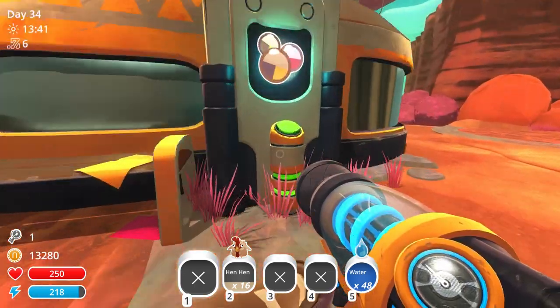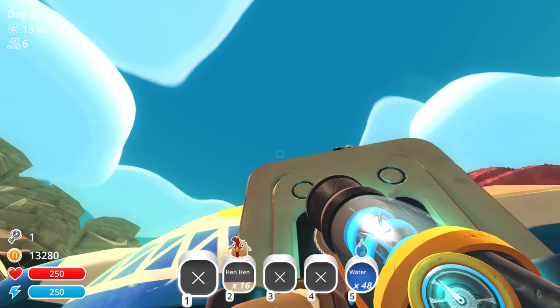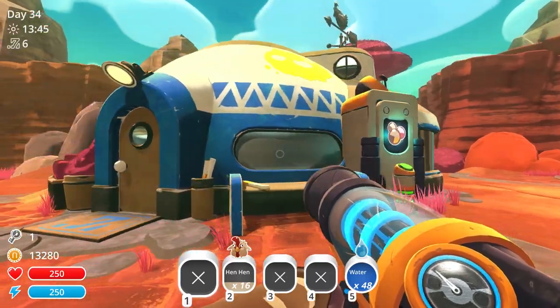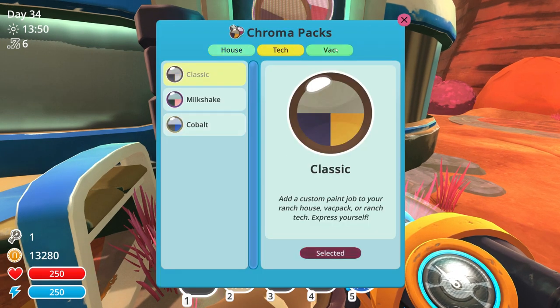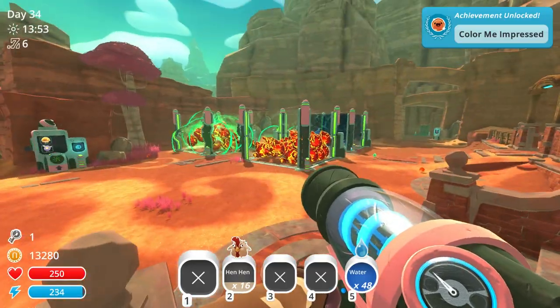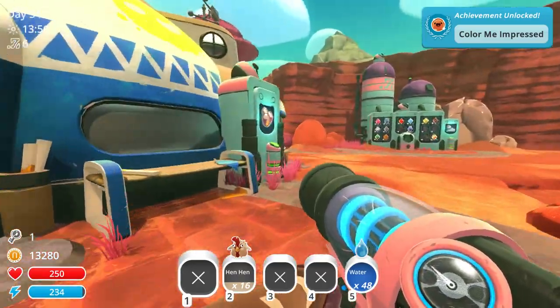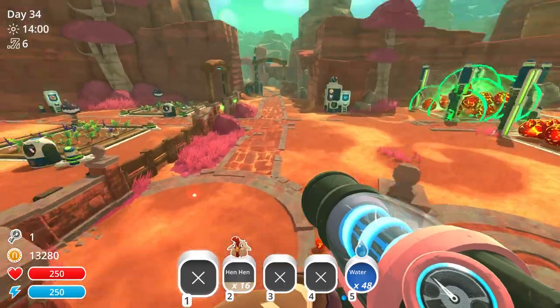And then the chroma thing - here's the chroma thing. Milkshake. Custom paint job! Oh, that's neat. Or cobalt - oh, that's nifty. So we can paint things. Activate tech - we can say tech is milkshake, or vacuum can be milkshake. Oh, that's neat. And so now I'm all pinky pinky. The tech is different colors too. So the tech can be cobalt. That's pretty nifty.